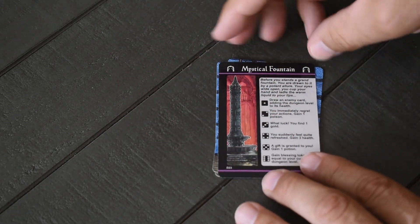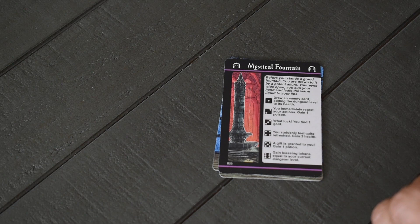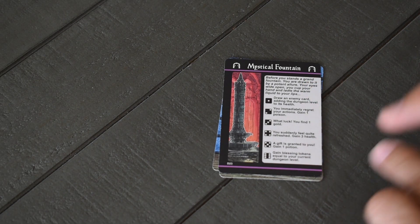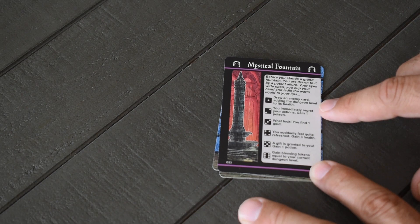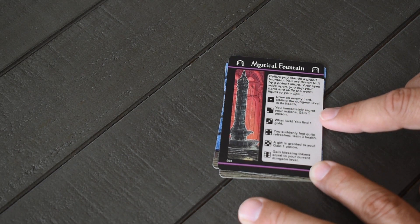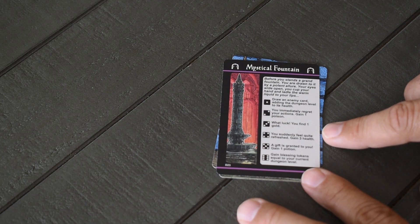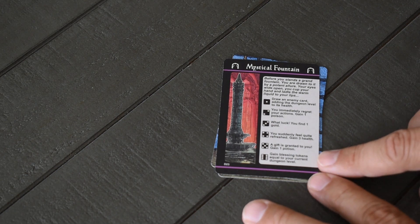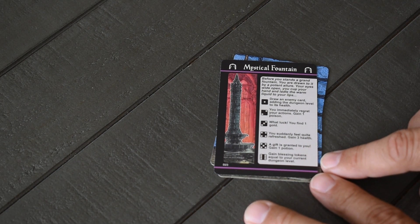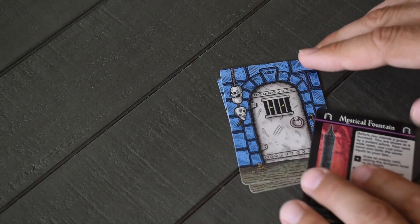Next is the Mystical Fountain. You cup your hand and drink — then roll a d6 to see what happens. Roll a one: draw an enemy card adding the dungeon level to its health. Roll a two: gain one poison. Roll a three: find a gold coin. Roll a four: gain three health. Roll a five: gain one potion. Roll a six: gain blessing tokens equal to your current dungeon level — potentially three to five tokens, very helpful for the final boss.